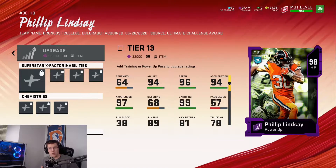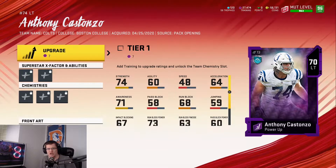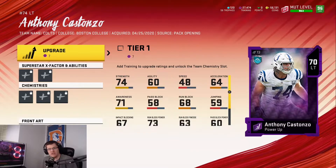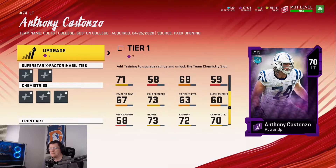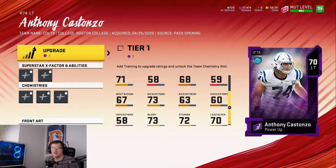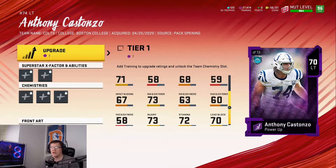Next up is the new left tackle power up, Anthony Costanzo. Again, not really new, but thanks to EA's expansion power up program we're now able to upgrade him to a 98 overall. Bare bones at 70 overall, you're looking at 68 run block, 58 pass block, 74 strength, 60 pass block power, 63 pass block finesse, 73 run block power, 67 impact blocking, 70 lead block, 58 pass block finesse — nothing eye-catching, but rightfully so at 70 overall.